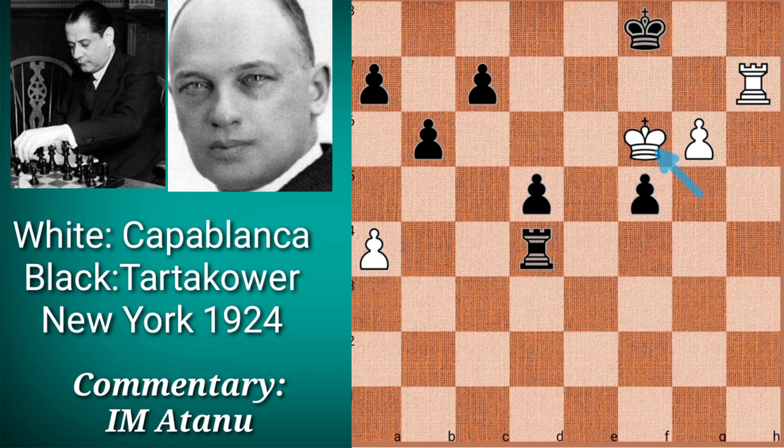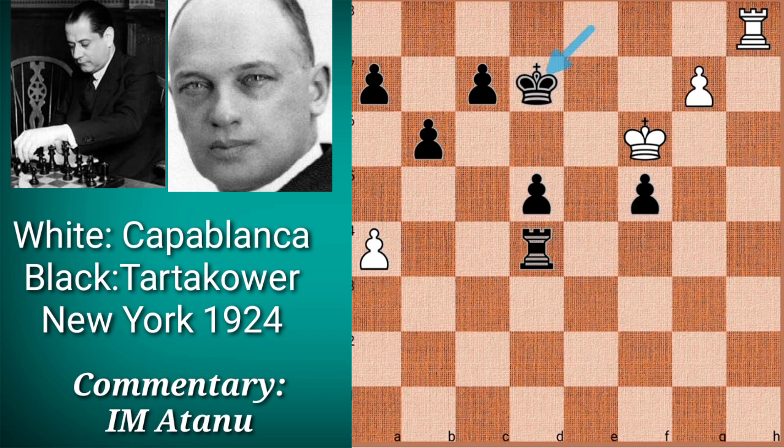If Black goes king g8, it wouldn't make much difference because White could capture rook c7, threatening checkmate. After king e8, White plays rook check, king d7, g7, and the only way Black can defend against promotion is by giving away his rook by playing rook g4. White would win the rook and the game very easily.